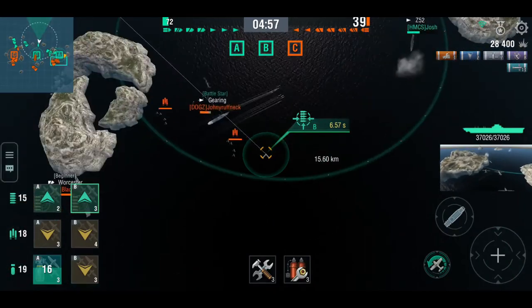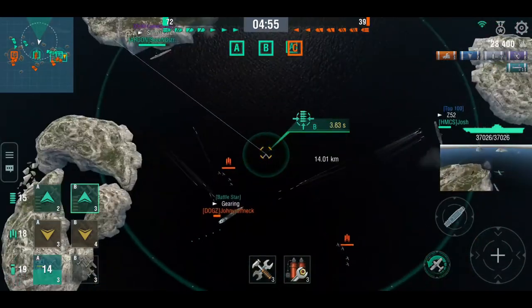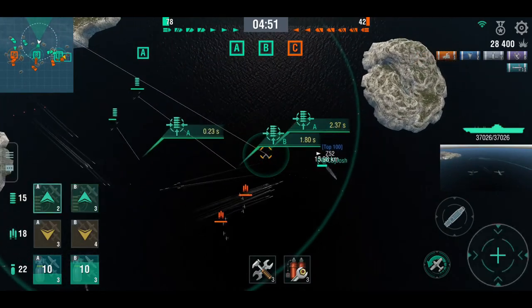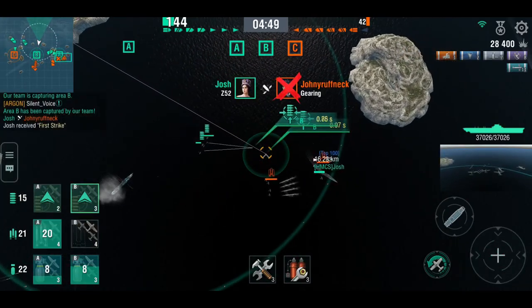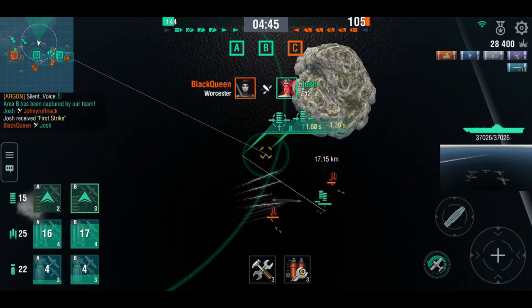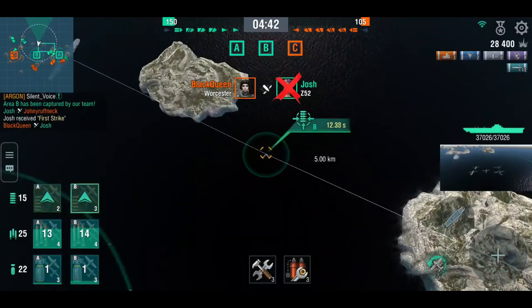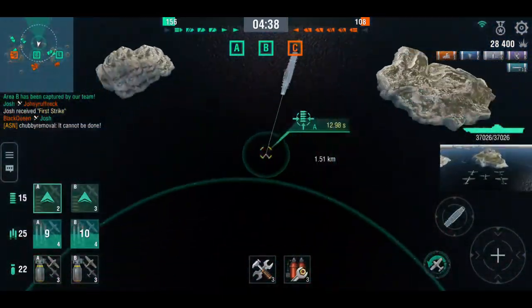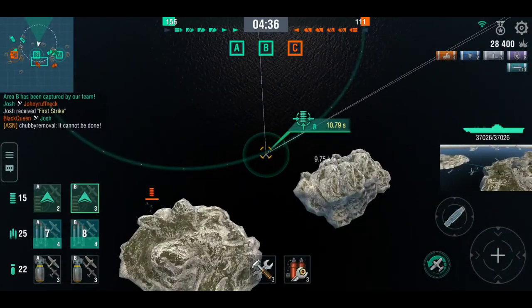That might end up badly, especially with torpedo bombers coming in — Gearing and Worcester is not something you want to be pushing. He sends his fighters over to try and intercept the torpedo bombers. The Z52 is in deep trouble — he's got a Gearing, he's broadsiding a Worcester, and torpedoes are coming in. He dodged all but one, but the Worcester takes him out — one destroyer down.